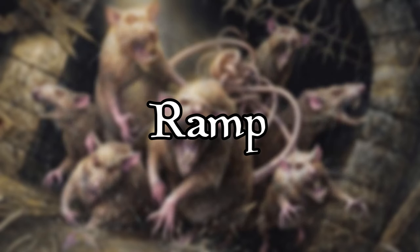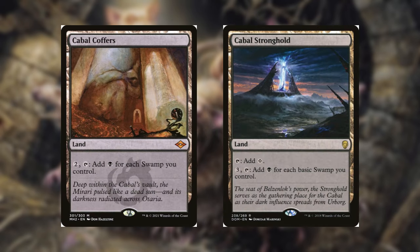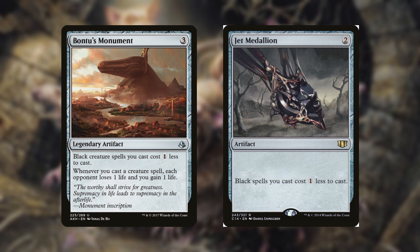You're in mono black, which means you can run Cabal Coffers and Cabal Stronghold, which in turn grants you a massive amount of mana that would allow you to put together splashy plays in the late game. Bontu's Monument and Jet Medallion are fantastic additions that reduce the mana cost of all your creatures and black spells altogether.